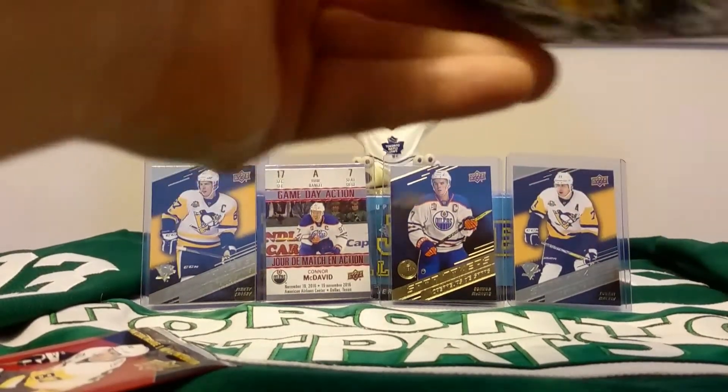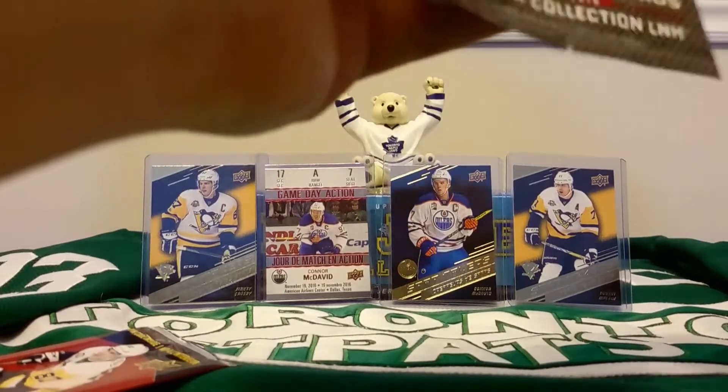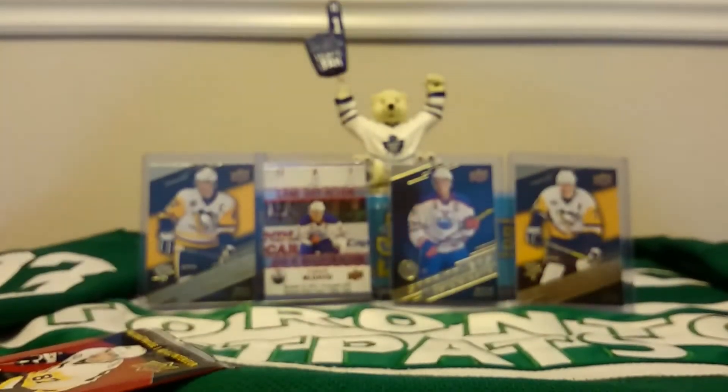Two more packs. Tarasenko. Another Alex Ovechkin Platinum Profiles. And Johnny Gaudreau.